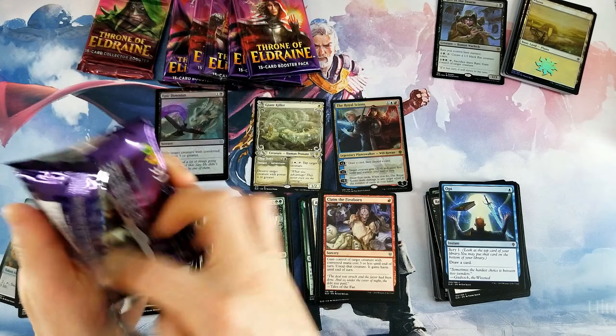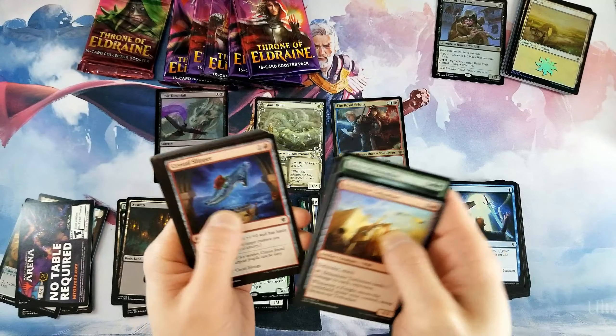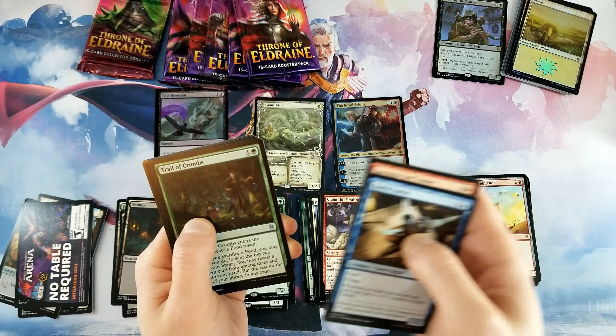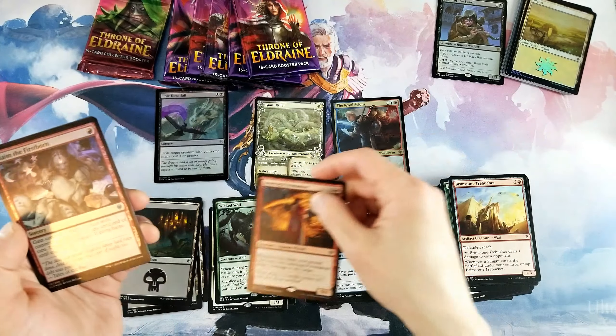Wicked Wolf. I also think Royal Scions is a really good card — I'm a huge fan. It's starting to make its way into decks, which I'm happy about because I think it's quite good. Looks like we have a foil in this one too. Rare is Iron Craig Pyromancer and foil Claim the Firstborn.